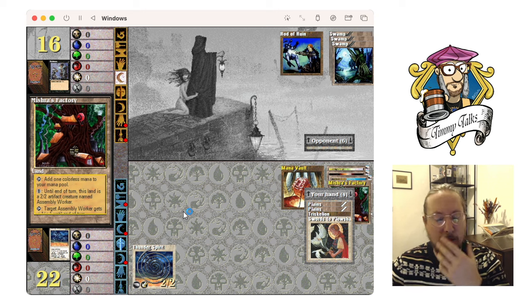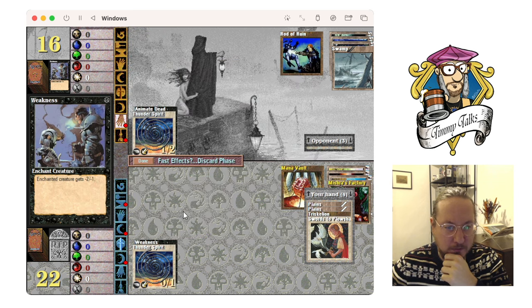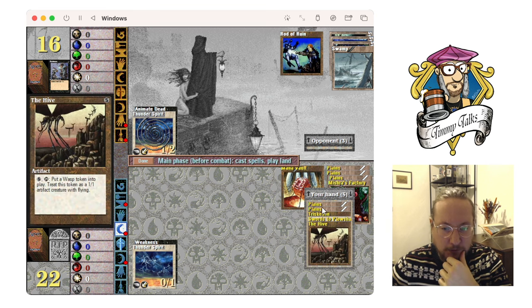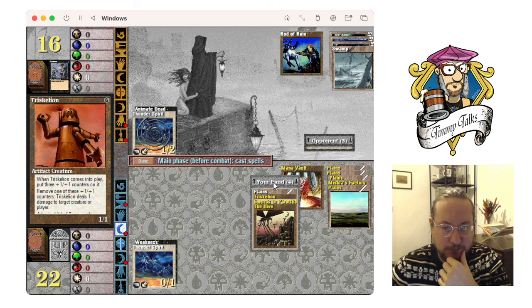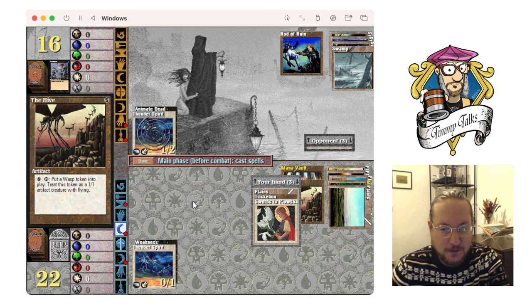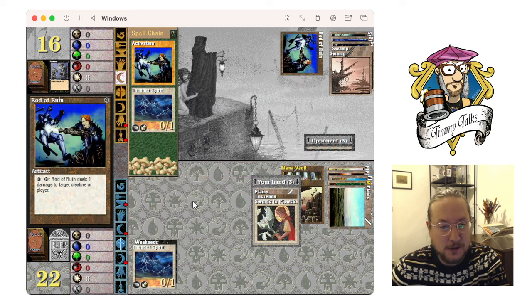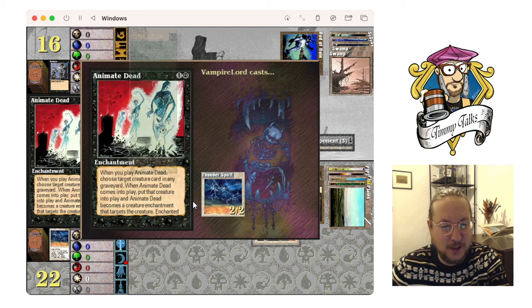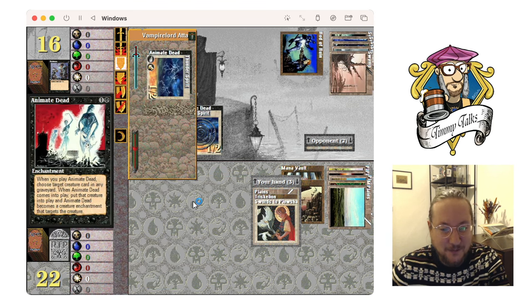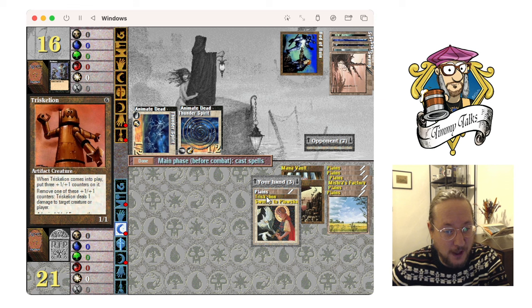I'm gonna cast my Thunder Spirit — that is annoying, it's a 1/2. I think I'm gonna cast the Hive here, I just don't want to use my Mana Vault. I'll pass the turn — next turn if he attacks I'll jump with the Thunder Spirit. Now he's gonna kill it — now he's doing it. Oh, he's stealing everything. Not great, but I'm gonna cast a Trike and the Trike can kill them.